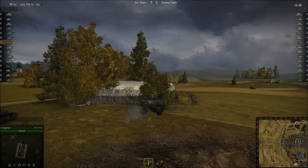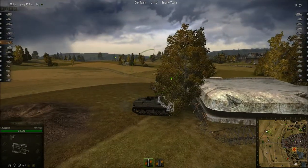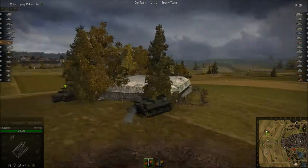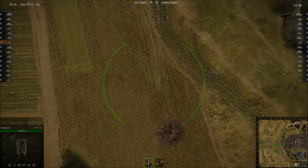This actually is a fun little map for SPGs — I kind of like it. Also good for light tanks. Seems to be a lot of hills, a lot of ups and downs. Rolling hills are really good for light tanks — you have a chance to move in and out, weave around, and not get shot up too much.